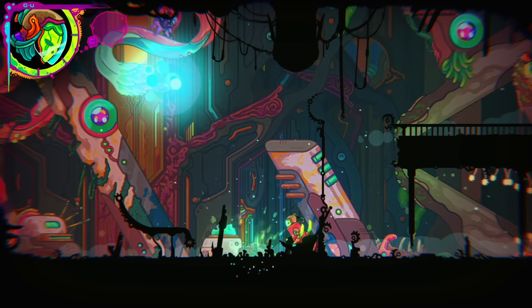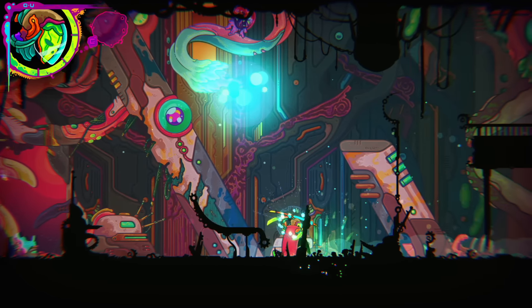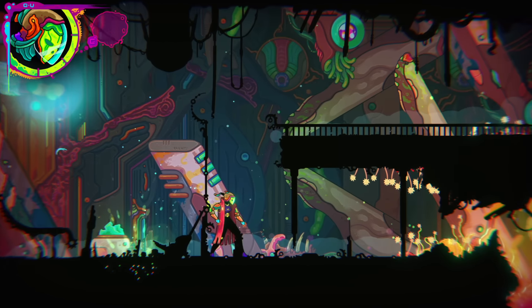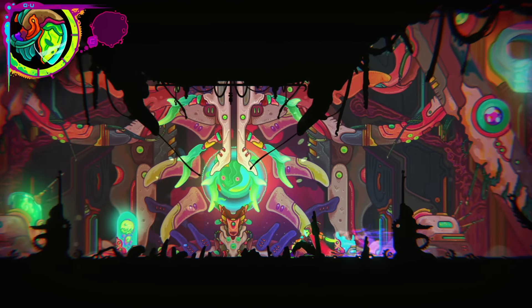So we have a grounded thing here and a wall over here — got a couple of options. I smacked the ground before, weird. I guess not that ground though.